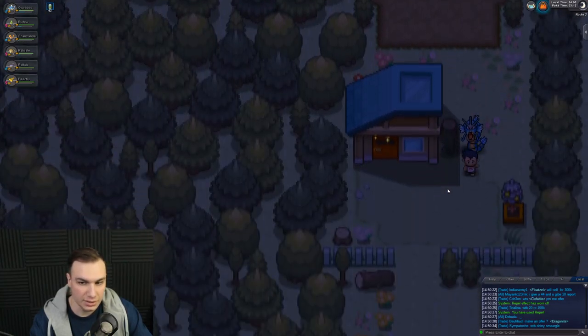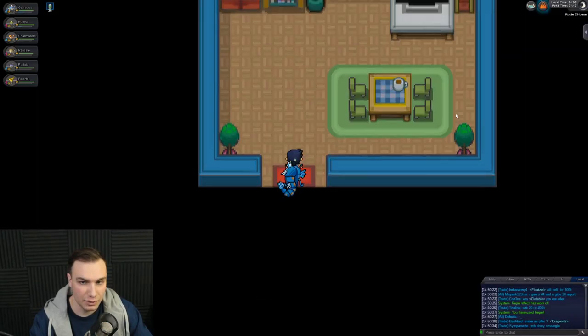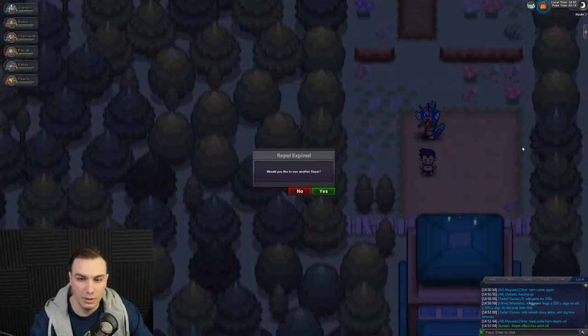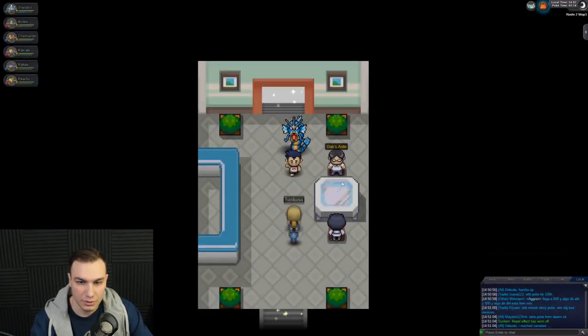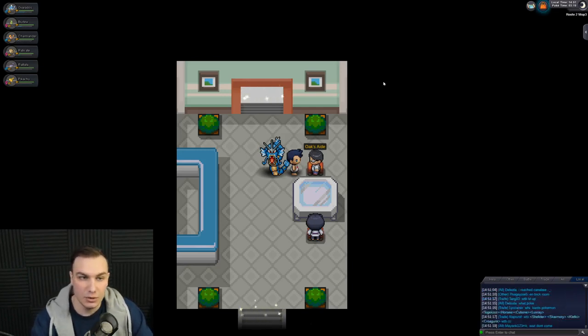Found some Citrus Berries — that's what we want to see! We can put those on our Pokemon. I think this house is where you can trade for Mr. Mime or something, but there's nobody in here. No more Repels, but I think this is where we'll get Flash. Let's talk to Professor Oak's aide.